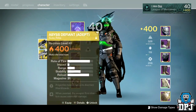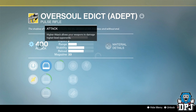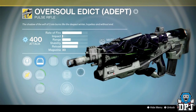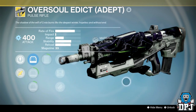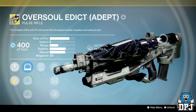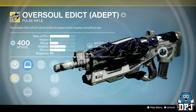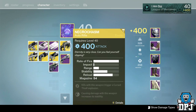We also have the Oversoul Edict, another beast of a weapon offering Arc burn with full auto. It has a great sight, Snapshot, Field Scout, and Feeding Frenzy as well as Dark Breaker. It's basically the same archetype as the Grasp of Malok and the Clever Dragon — pulse rifles that shoot pretty quick. I remember using it back in the day for PvP and it's actually half decent, so I may try it out again.